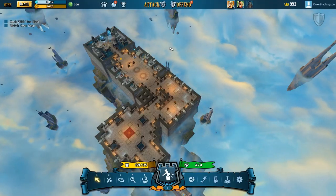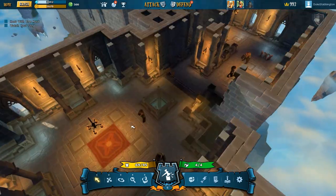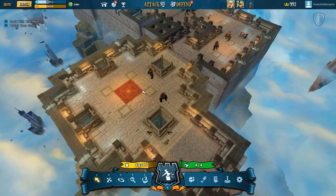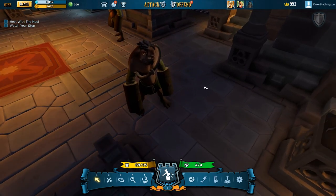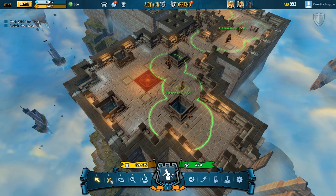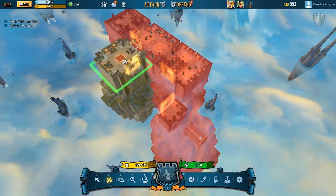So if we look at defend quickly — this is my castle. And I can change everything in here, add monsters, add traps, all that kind of thing. This guy here is a cyclops, and you can move them around. I can move everything — look at this.